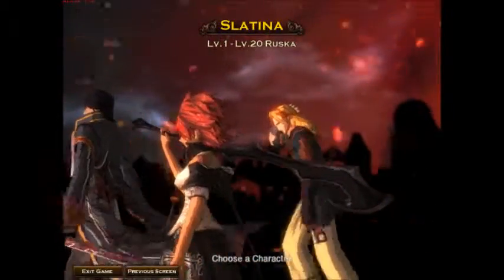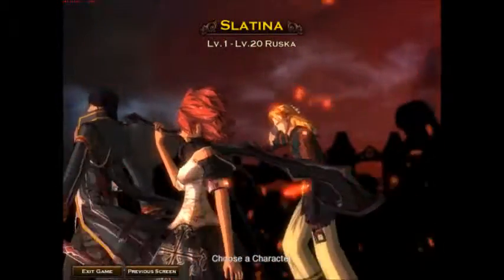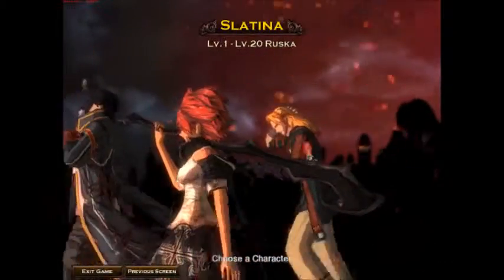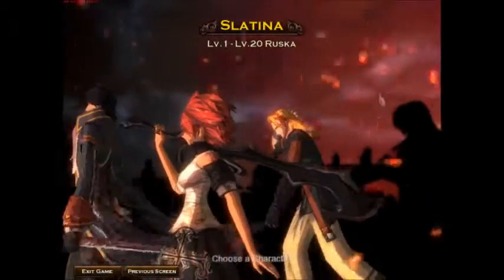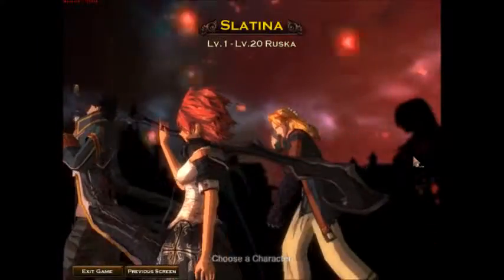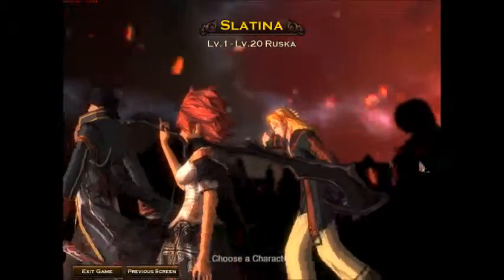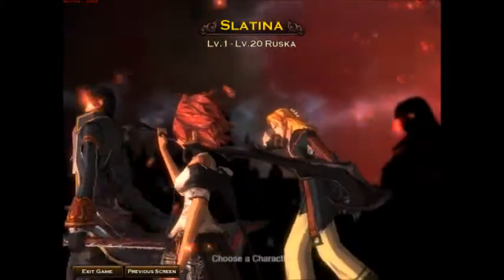I'm going to start a new character for this. This is Franz — we already have one of him. This is Angela. They say blondes have more fun so we're going to go with Tude. Now this is Natasha here — she is not yet a playable character, but you can see her shadow and she has costumes in the shop, so she's going to be added later. But let's pick Tude.